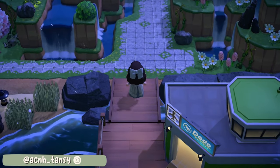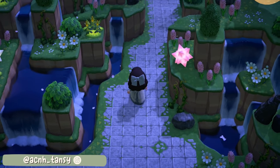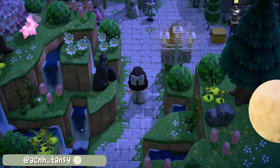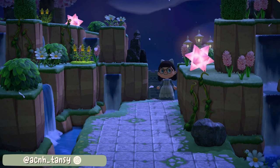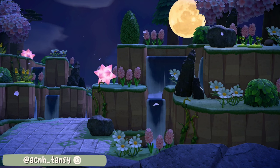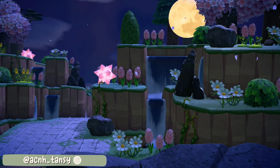Some of them even have their own little ponds. The path snakes through these cliffs and it's such a nice little walkway. Because of how complex the waterfalls are it really hasn't left too much space for cliff decorating, but it has been done so beautifully with all the flowers, rocks and even the glowing moss — which is perfect for a nighttime island. I also love the way that the moon shines down on you from that top cliff. Absolutely perfect.